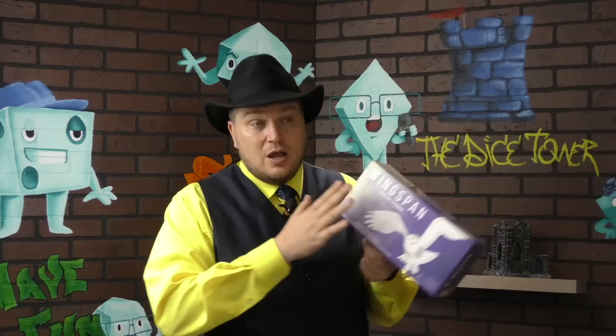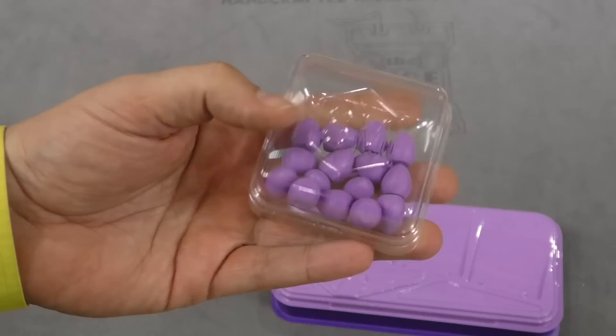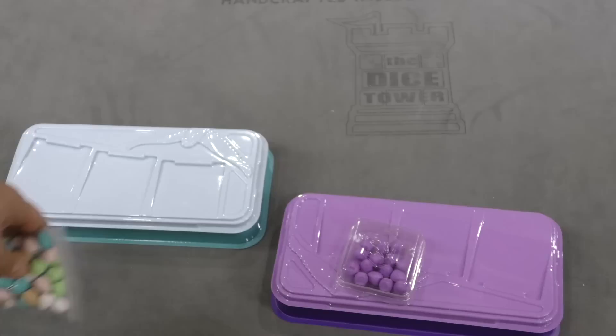Now there's a little more to it than that, but here's the thing — this does not change up the game much at all. It adds more birds, it adds a few minor things. When you open this up, you're going to get some purple stuff. You get one of these really cool containers — the Stonemaier containers — with purple eggs, which don't really serve any purpose other than giving you more eggs to mix with your other colored eggs.